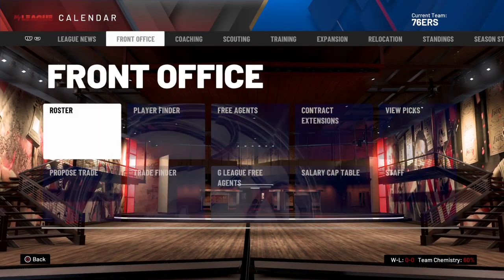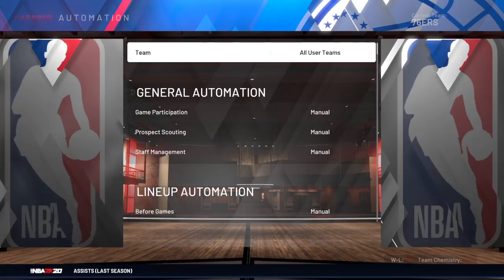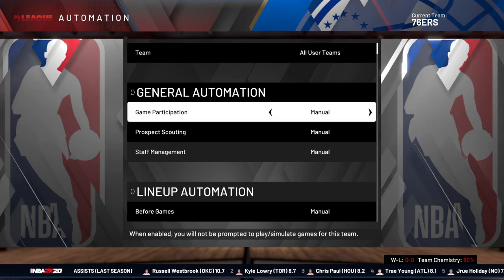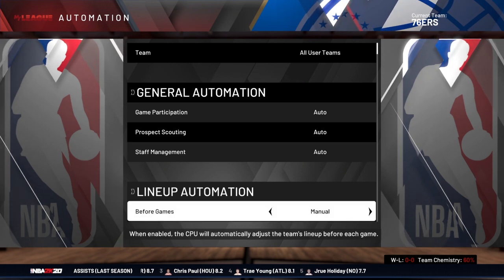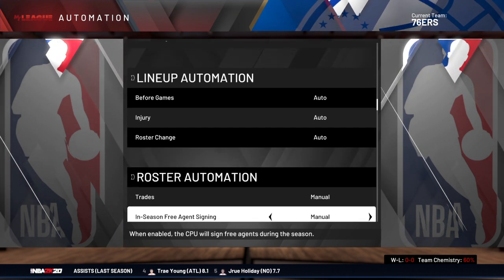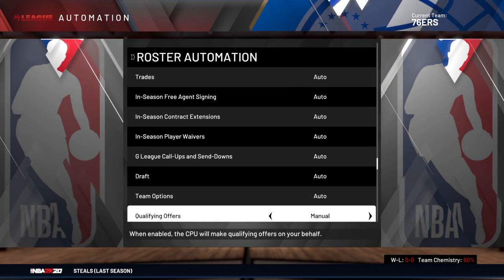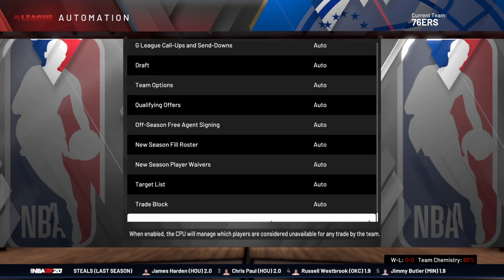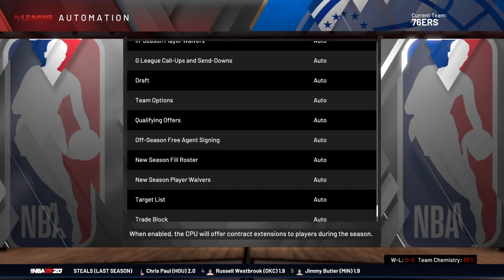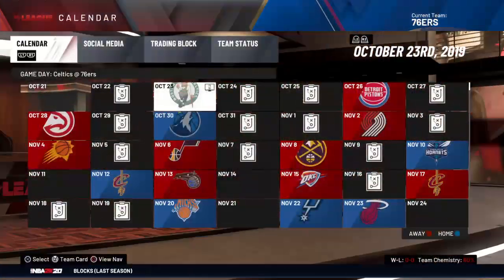Before we get into the game, if you don't want to deal with all the roster management stuff, go over to MyLeague Automatics and turn all of it on auto. When you put this on auto, you have no influence on trades, contracts, the draft, or scouting. But if you still want to control your team and be a player, keep it on manual.